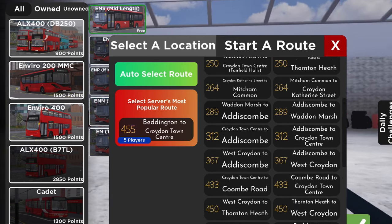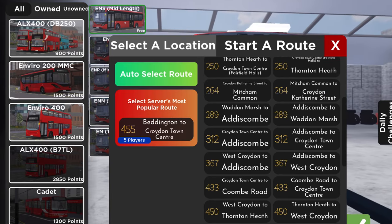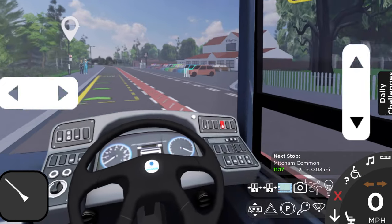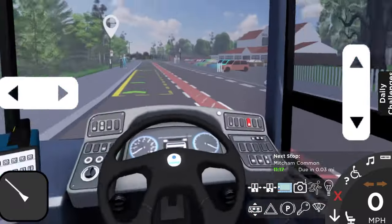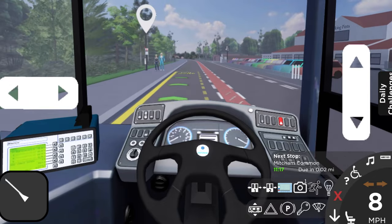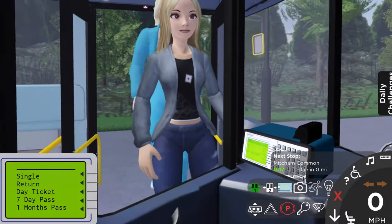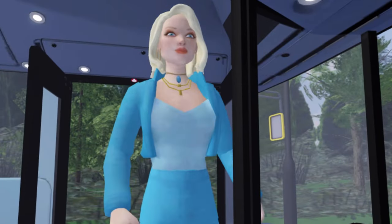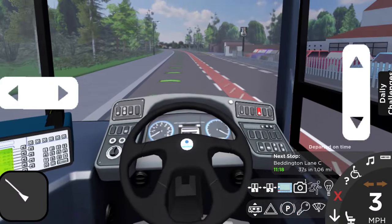We're going to select a route, and there's plenty to choose from. I'll do the 264 from Mitcham Common to Croydon Catherine Street for a nice quick ride. And here we are — we're in. I'm quite surprised how smooth this game is. Let's pop to the bus stop and pick up the passengers. Use the parking brake and open the doors to let the passengers on. We're doing the ticket system, so we'll give the lady a single and another return. We'll close the doors and we are off to the next stop.